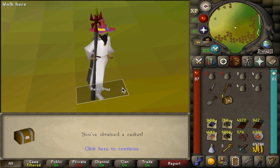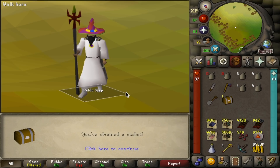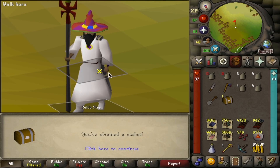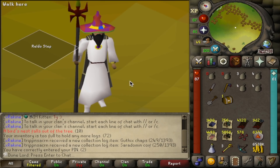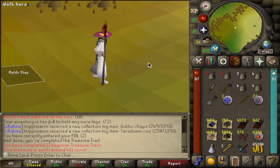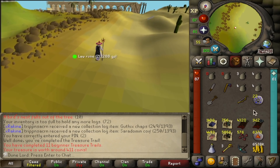We got a beginner clue from a bird's nest, did a dig, it was a desert step, and there was a 10% chance of it actually being a casket — so we got lucky again. What we want is a staff of air or an ornament kit for the rune scimitar, preferably Zamorak or Ceridoman. Absolutely brutal result, but 11 beginners completed on the desert-locked account — I'll still take it.